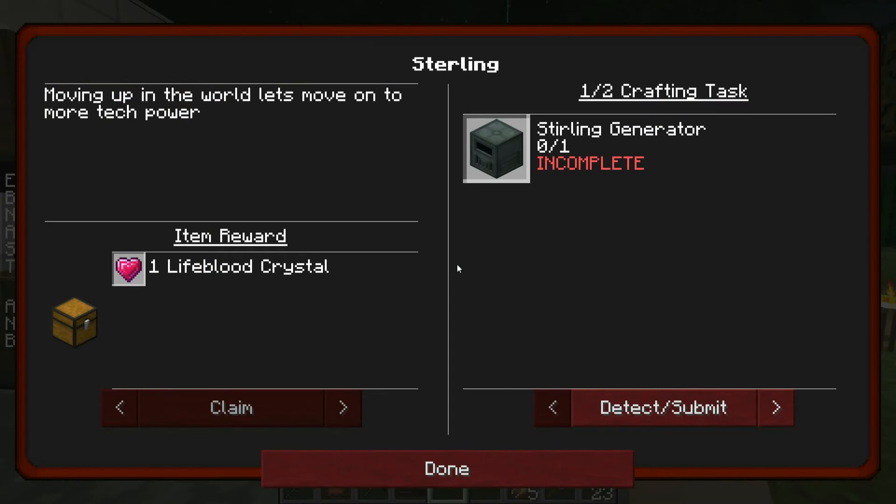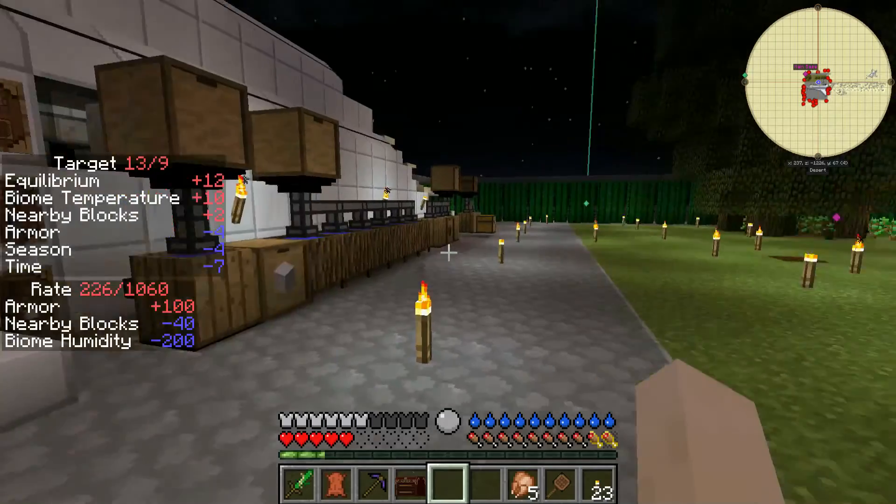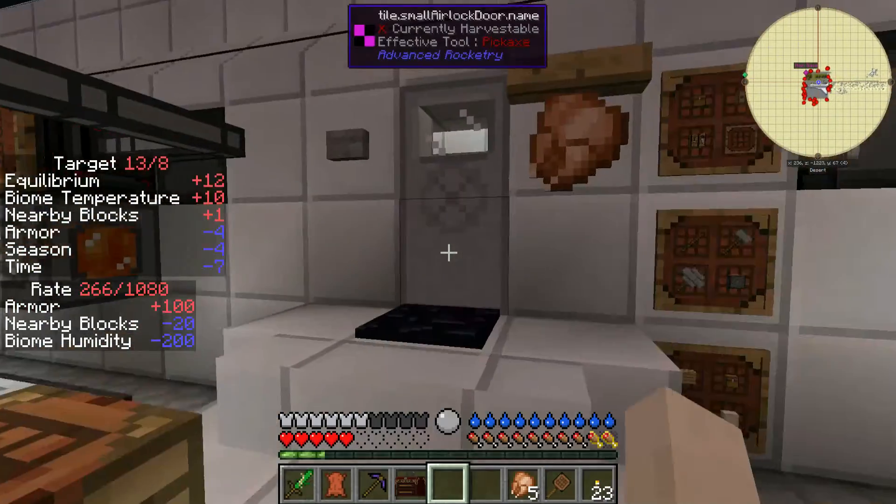Moving up in the world, let's move on to more tech power. The quest wants us to create a sterling generator and a combustion generator. I don't know if we have enough material for the combustion generator, but we can for sure create the sterling generator and I want one. Completing the quest would give us one extra heart, so let's try to create that right now.